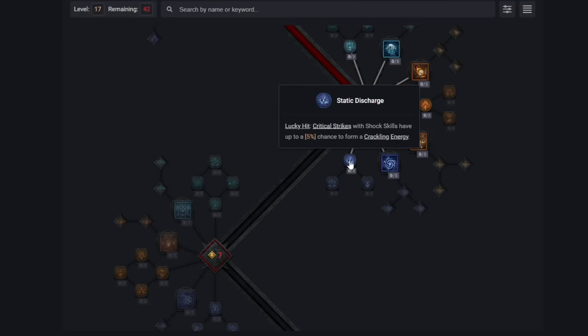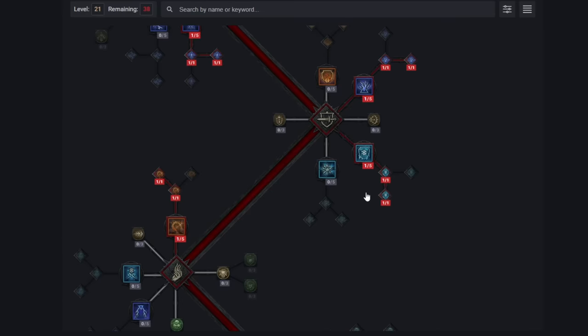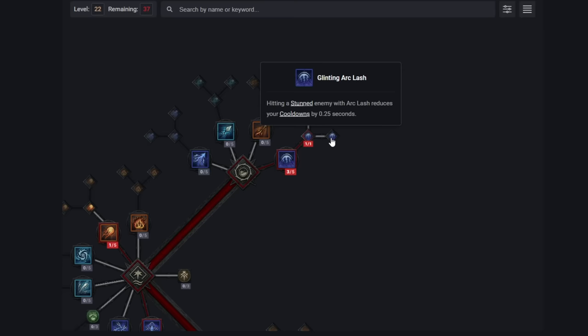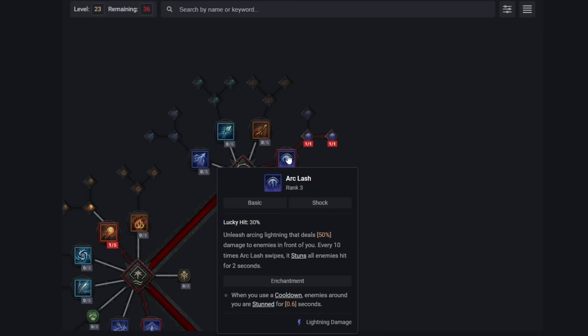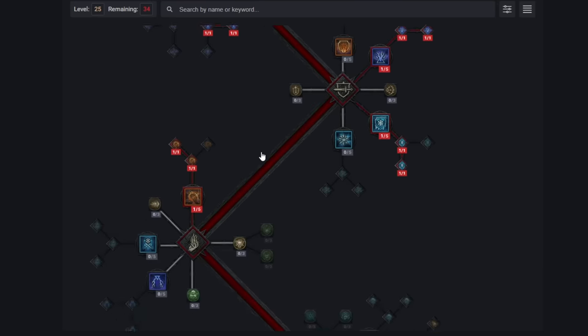We grab this passive primarily to get to Shocking Impact, so that when we stun an enemy, we blast them for a big nuke of lightning damage. This is really potent and a huge component of why we absolutely destroy enemies. Now we go back and enhance our Arc Lash by getting the Glinting version — this reduces all cooldowns by 0.25 seconds by hitting a stunned enemy. As you can imagine with how often we're stunning, this absolutely melts the cooldowns down on your other abilities. We then want to improve Arc Lash ranks further as it is our main source of spammable damage.